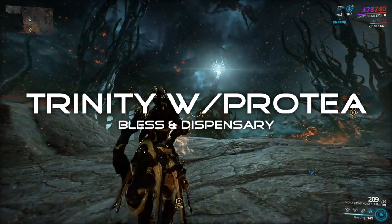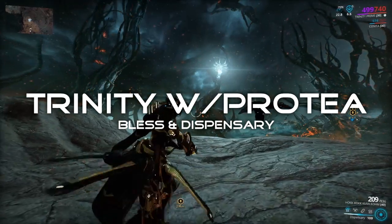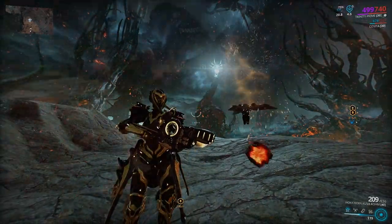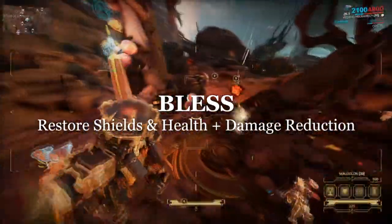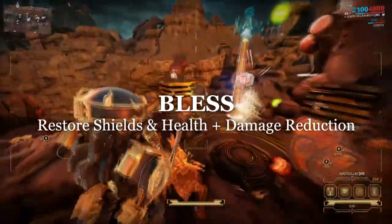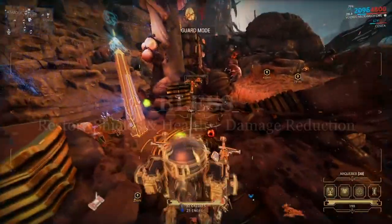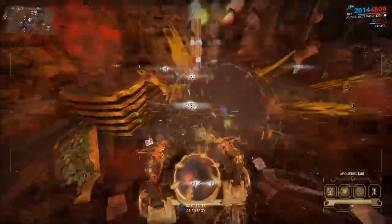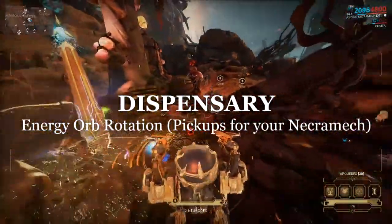The first build we're going to look into here is Trinity with Protea subsumption. This combination is more of a defensive and survival go-to option. Trinity can use her fourth ability, Bless, to heal the necromech back to full shields and health whilst also giving the mech damage reduction too. If you pair this with Protea from the helminth, you can actually subsume her third ability, Dispensary.